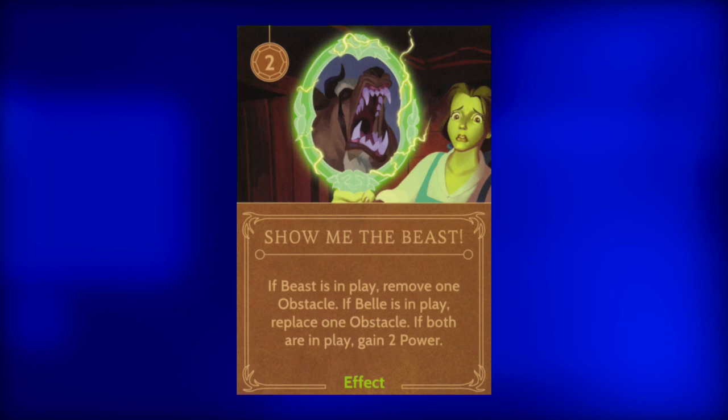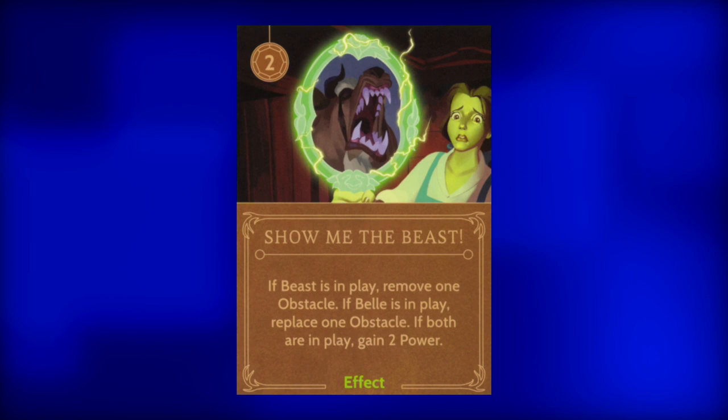Next, Show Me the Beast. Pay close attention to this one. For two power, and if the Beast is in play, Gaston may remove one obstacle. If Belle is in play, Gaston must replace one obstacle. And if both are in play, Gaston gains two power — but since he just spent two power on this card, he gets nothing from that part of it. Use this card to remove obstacles only.